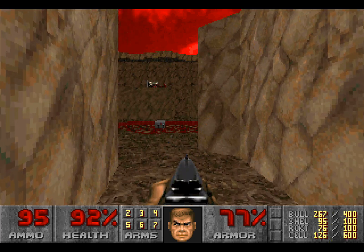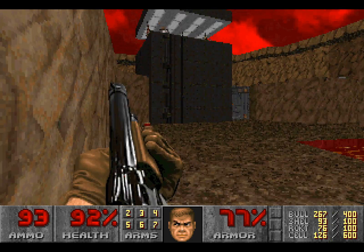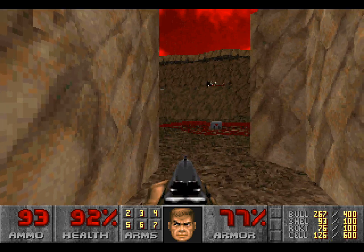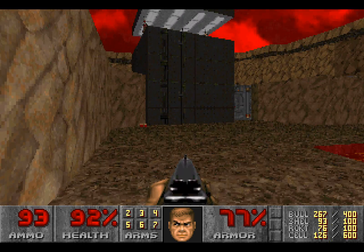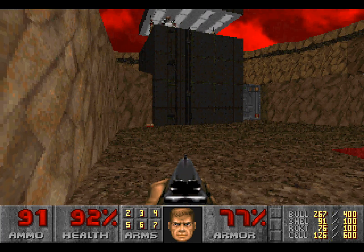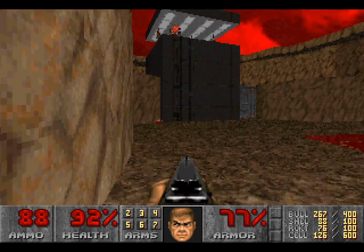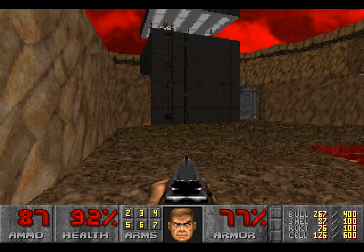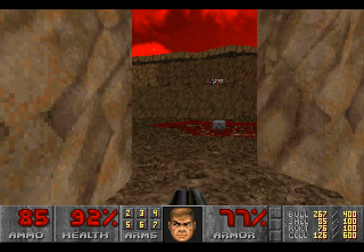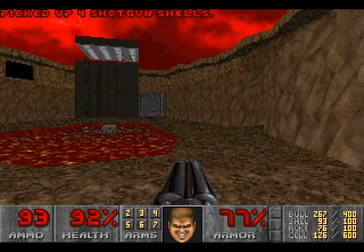There's a Revenant standing between us and that exit. There are also a lot of hitscan enemies, but I'm going to take care of this Revenant first, as best I can. You are moving around a lot up there, so I'm going to use the Shotgun rather than the Rocket Launcher, because I'm likely to miss with the Rocket Launcher. The Shotgun always has its place — it's far more accurate at longer ranges than the Super Shotgun. That said, the Super Shotgun is generally more useful.